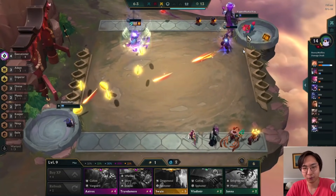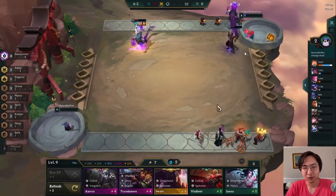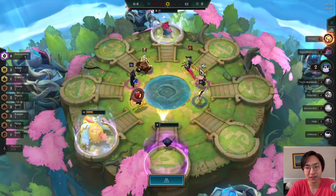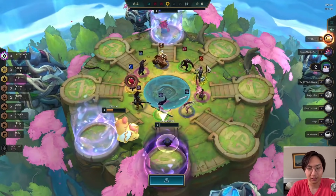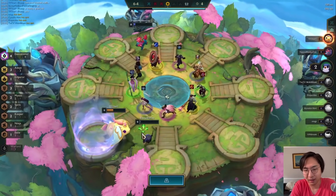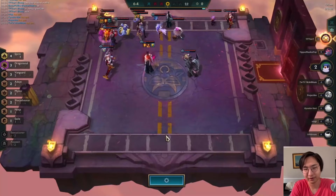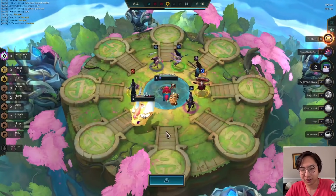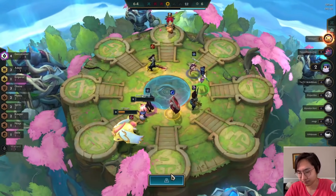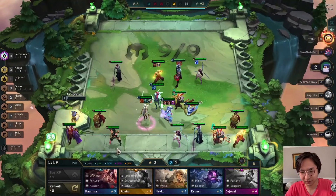Maybe I should have been more flexible — maybe I should have played Sejuani and done something like a Sejuani-Aatrox build since there is a Tristana player. On this carousel I think it's just a Zephyr, because Zephyrs are really good late game and I don't want to get Zephyred. I could Zephyr the Aurelion Sol probably, or just a tank unit for the Tristana player.